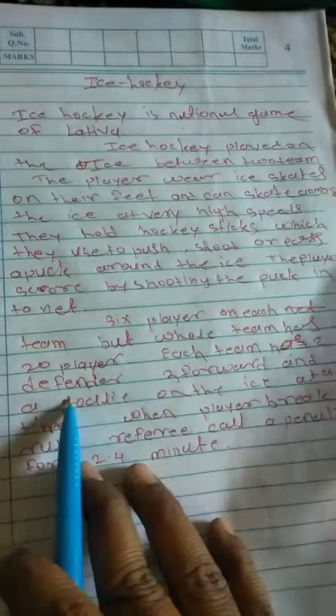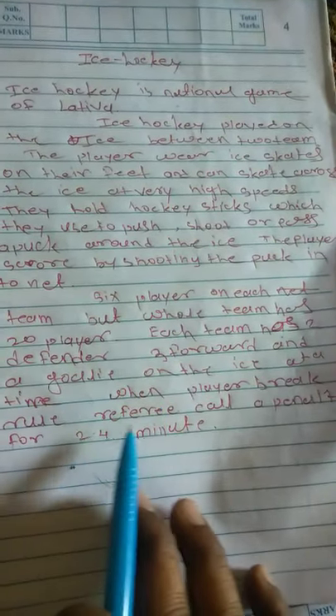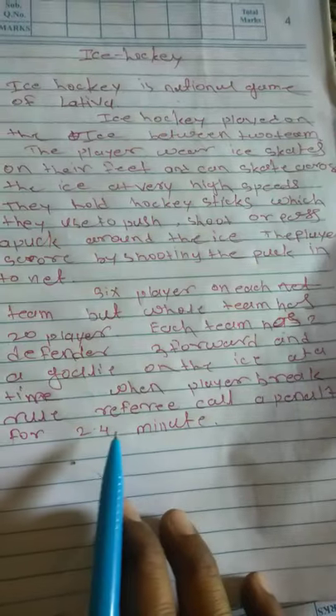Each team has two defenders, three forwards, and a goalie on the ice. When players break the rules, the referee calls a penalty of 2 to 4 minutes.